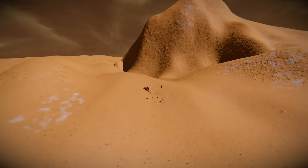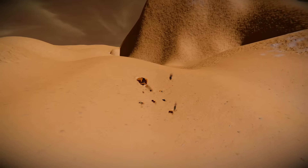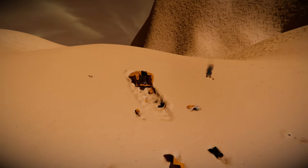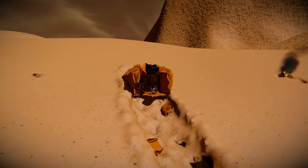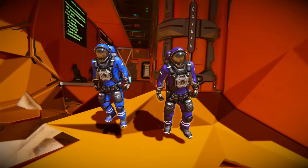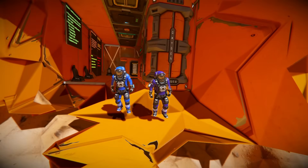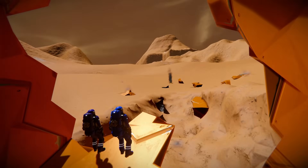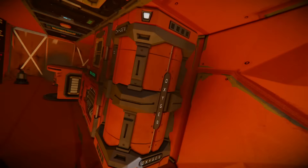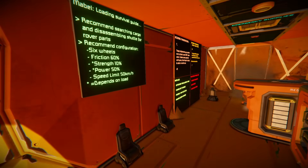Hello and welcome to another episode of Space Engineers. Today we're starting a new series — we're doing Escape from Mars, and it's not just me here. We have a friend, Andrew Mann Gaming. So us two are going to try to conquer this scenario. We are in our crashed orange ship with very meager supplies and not too much oxygen remaining.